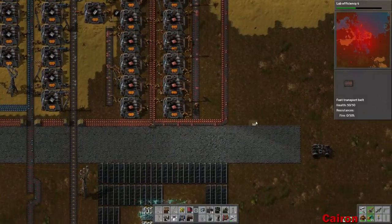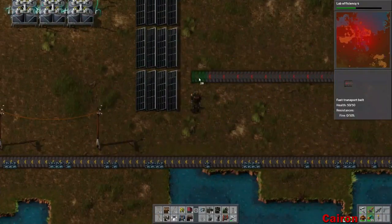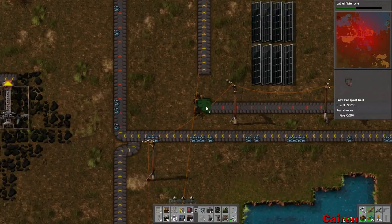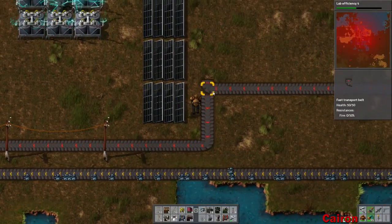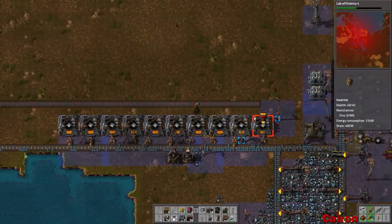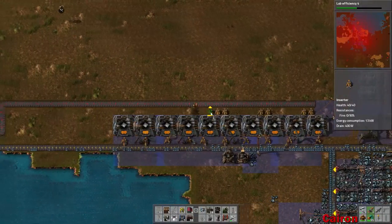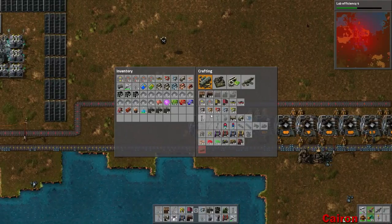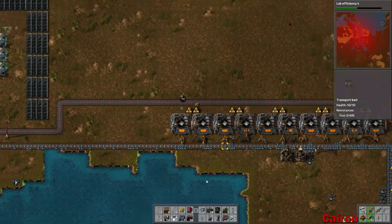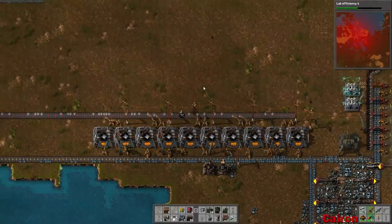So let's head on over here. Come this way. We're going to need to put in some more power poles here, but that's fine. We need a couple more inserters - we actually need two more. And voila. There we go. So that should hopefully get us a little bit closer to our goal.